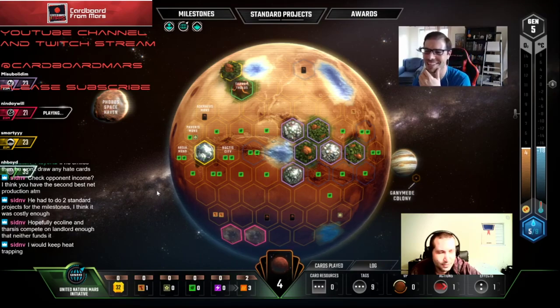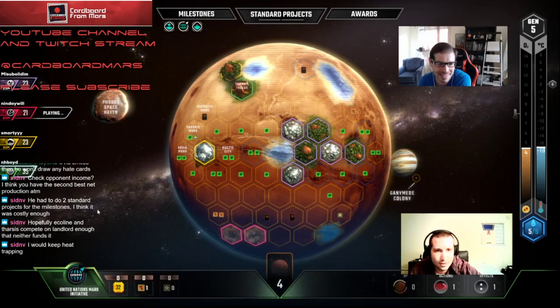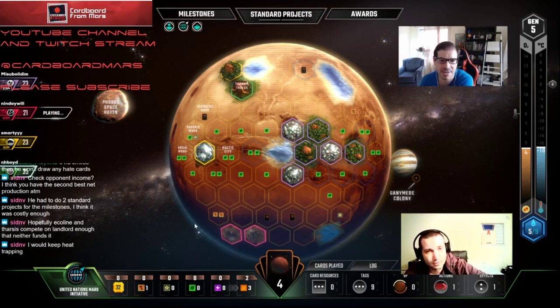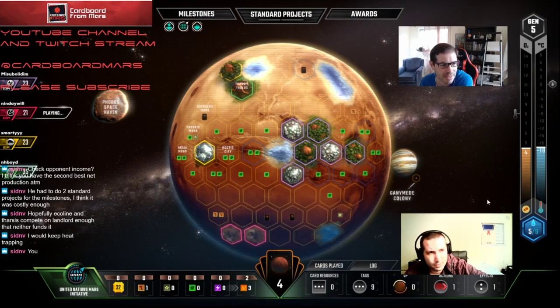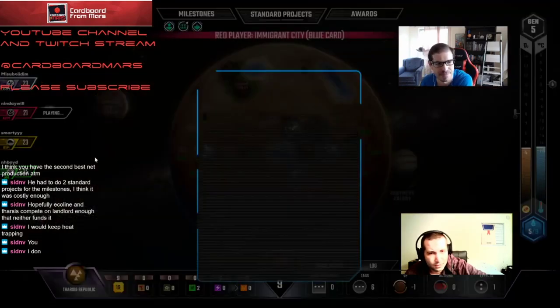He took the milestone — of course he was doing that. We're plus 14 BP! Well, he's got two milestones and three points on board. He's slowed down right now. We could preemptively fund Thermalists if we want to be bold. I think we just wait because he's gonna fund Landlord. I don't think we're necessarily going to lose Landlord. We're going to keep pushing TR and we have a flexible hand — that's why I like Gene Repair.